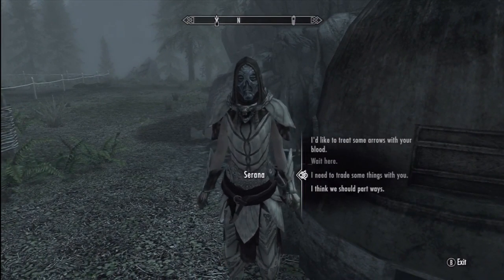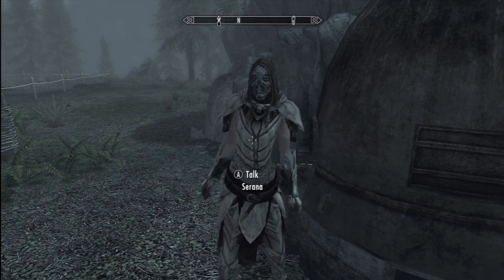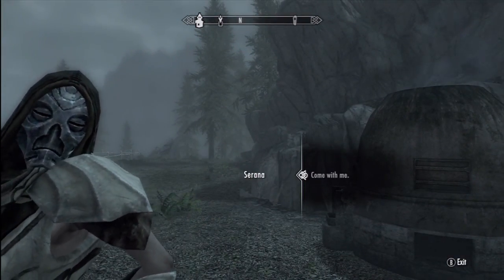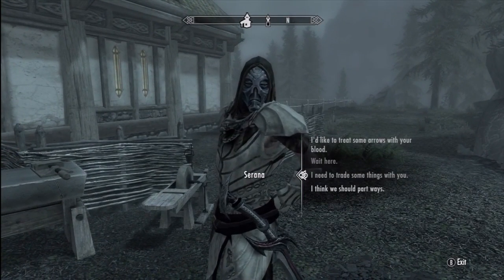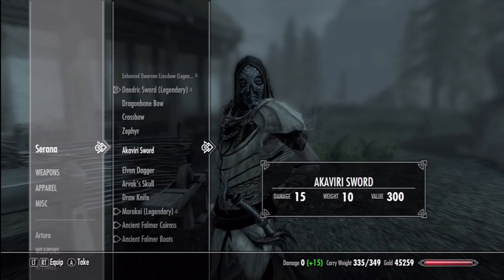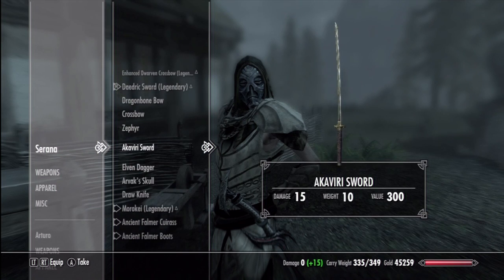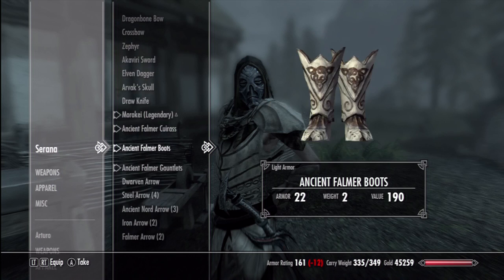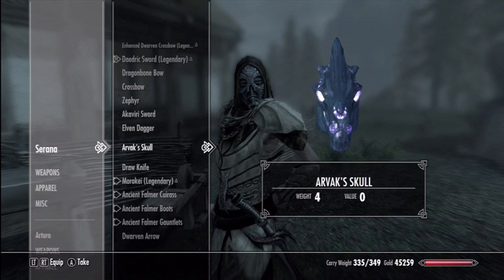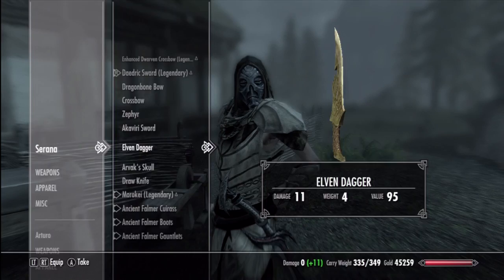Serana will be with the Dawnguard. I think we should part ways. She'll be with the Dawnguard, so that's no problem. But I need to see if she has any of my stuff, just in case. I need to trade some things with you. I just want to make sure that I don't need any of this stuff. The Akaviri sword, guys — check it out in my video if you haven't seen it — it shows you how to get it from the Dawnguard from the priest. It's called the secret Akaviri sword. I believe she only has the armor, but that's nothing I'd need.